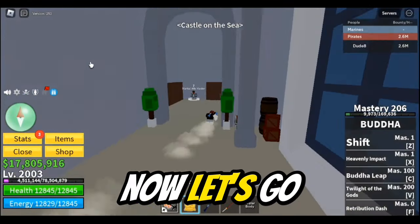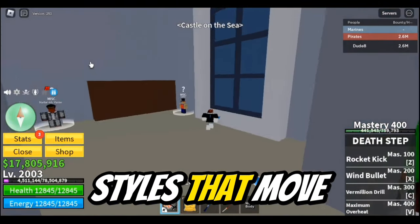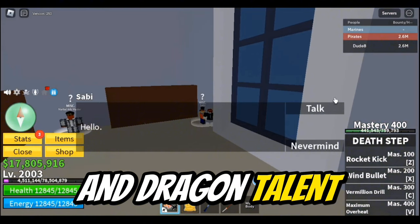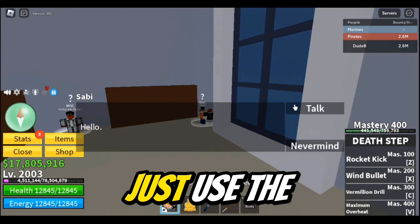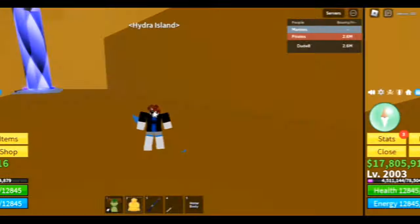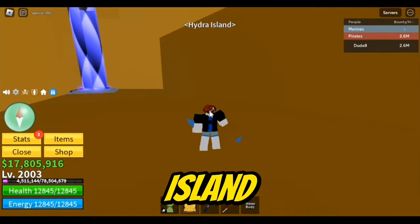We're back at Castle in the Sea. Now let's go equip our fighting styles that move us forward, like Dragon Breath and Dragon Talon. Now we will just use the Dragon Breath fighting style and head to Hydra Island. Now we have arrived at Hydra Island.